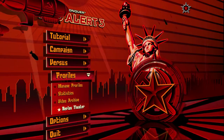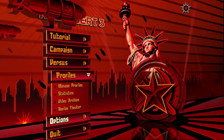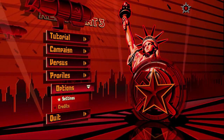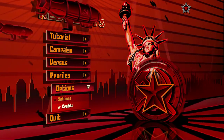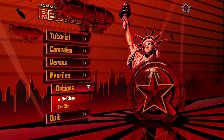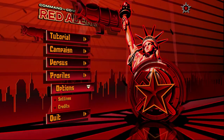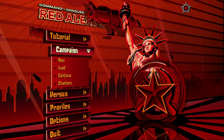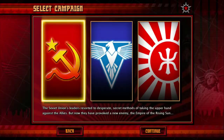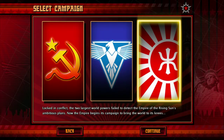Let's start with the menu tab. Click settings tab. We have a list of main stories in this game. There are Soviet campaign, Allied campaign, and Empire campaign.